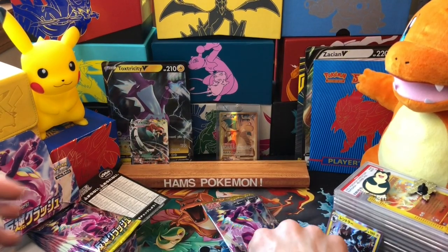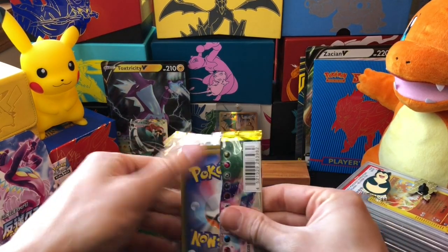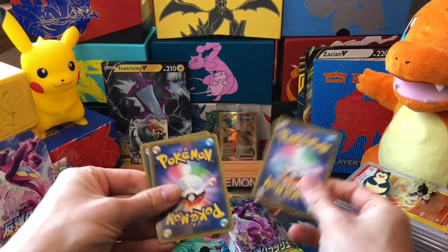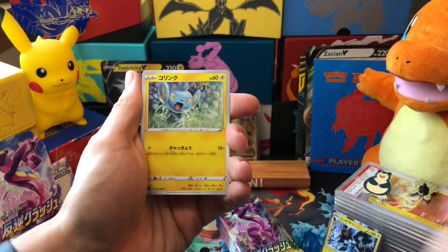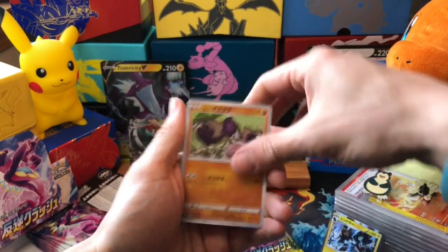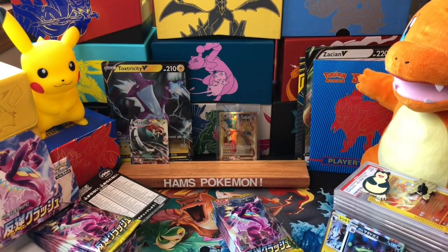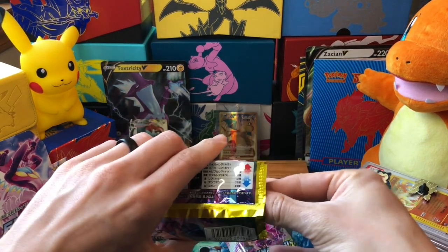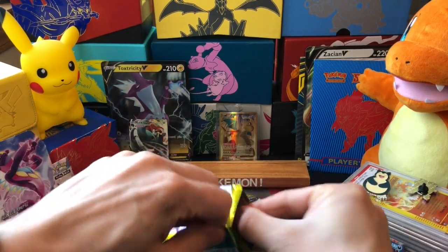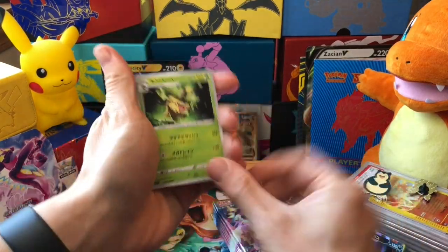These booster boxes run around - because they're imported from Japan there's a little bit of extra money on them. I think I paid $55 for the first ones, but I did actually manage to find this one for $45, which is an absolute bargain. Because if I was to pull the Galarian Perserker or the Giovanni's Boss's Orders, that pays for the box just with that one card.